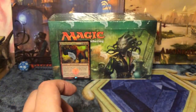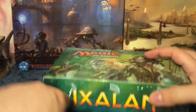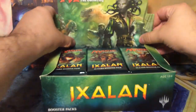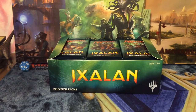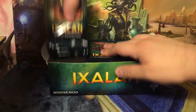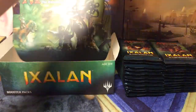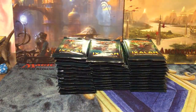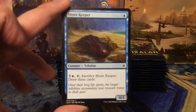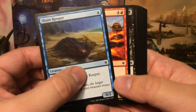Now for the big one — let's open up the box and see what we get. What do I want? I already have a Vraska, so a Jace would be nice, and the flip cards especially the green and blue ones. Some of the artifacts would be nice too. I'm crazy about this set — pirates, dinosaurs, the end of the Mesoamerican period with the Spaniards. This is really a set for me.